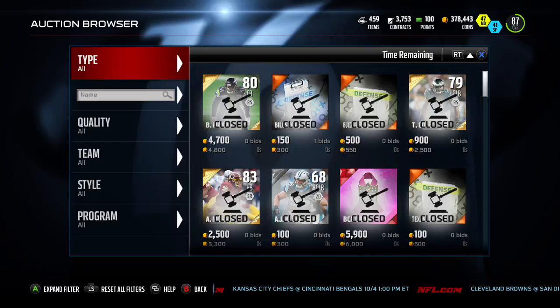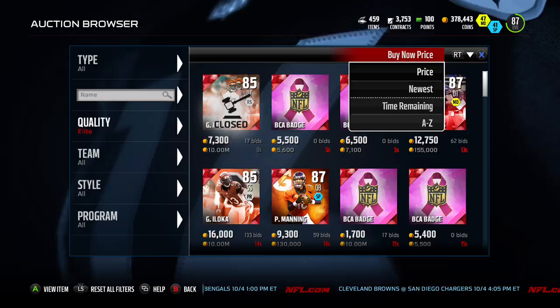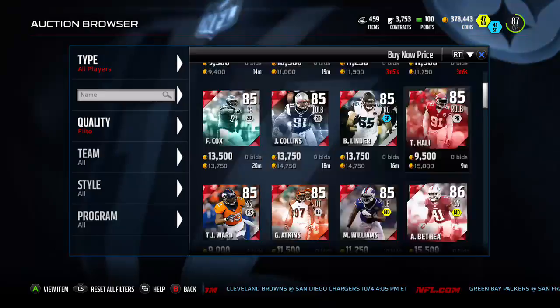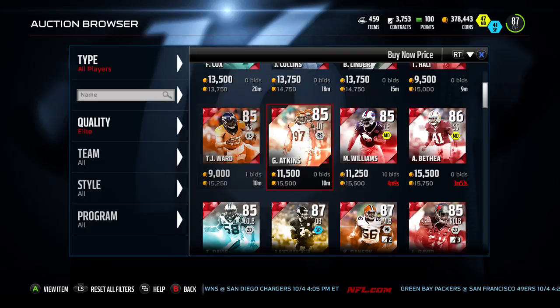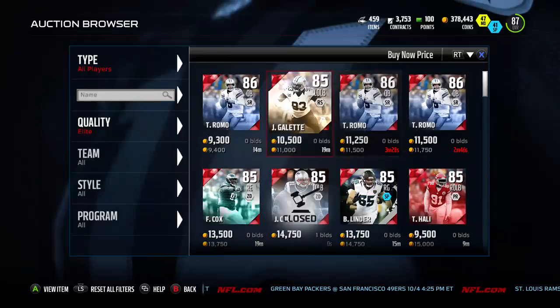You can still flip those wide receivers and cornerbacks at 80 to 84, and you can still flip a lot of these badges. A lot of these elites are going for pretty cheap now. This might be a good time to pick some base elites up to do some sets if you're working on Mutt Master. There are a lot of pretty decent buys this weekend because of the market crash.